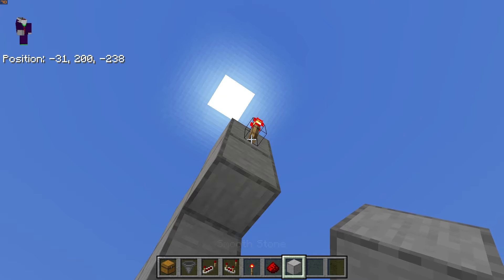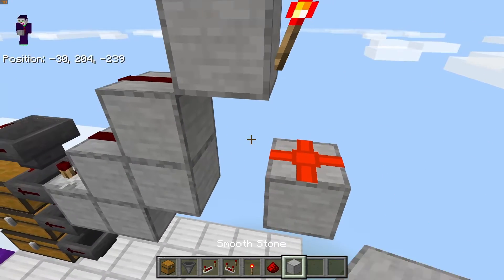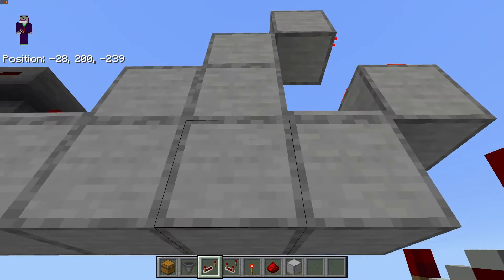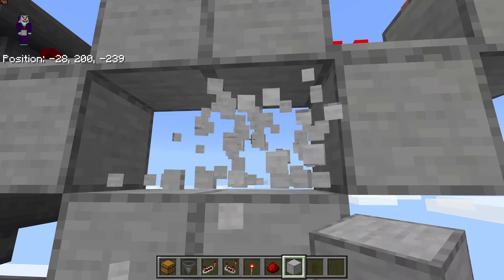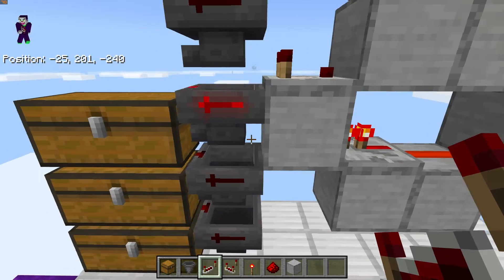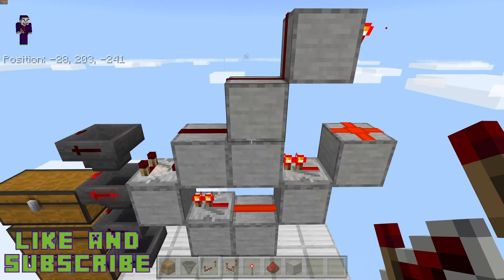Place down a torch there, then come underneath and place one, two — you can remove that temporary block. Place down redstone dust there, place a block here and here, then go redstone repeater there. Where these two blocks are, place two more, break those out. Place redstone dust there and a repeater facing back into the first comparator. That is the first slice done — you can make as many of these as you want.